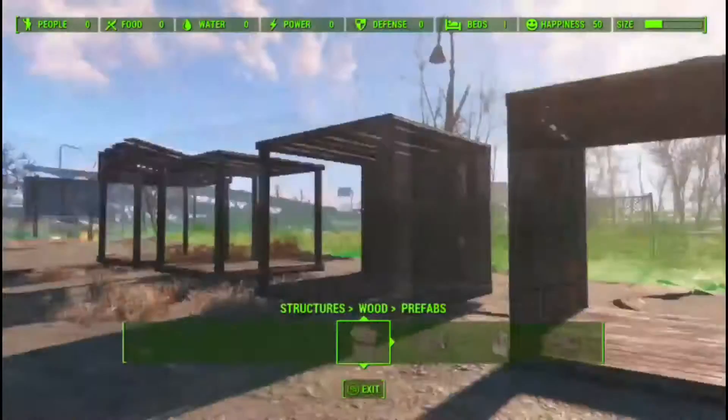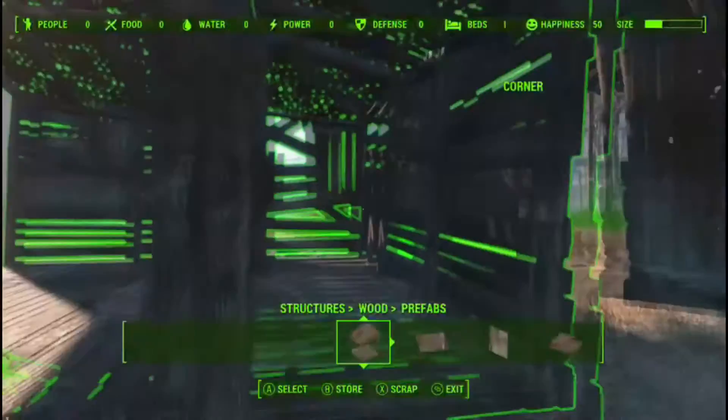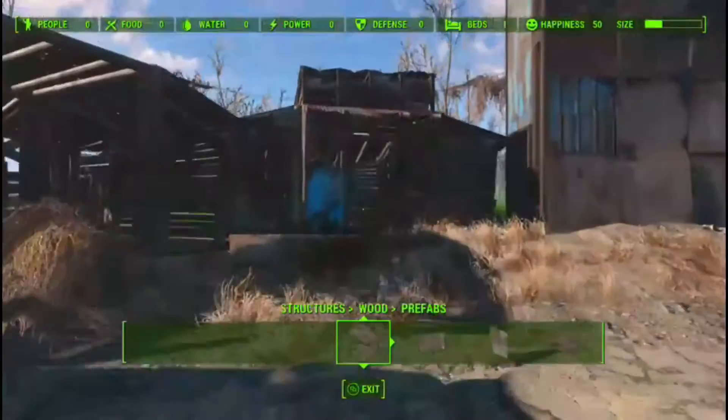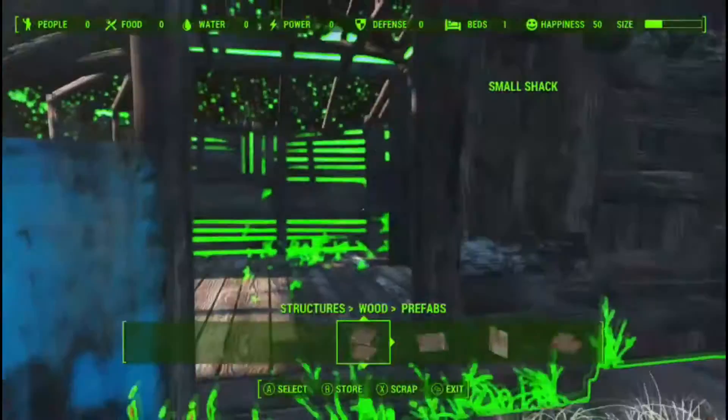You can certainly use those in your buildings or not at all - you can build everything they're doing here on your own. This open prefab has a couple walls already on it, this one uses a shack wall with roof, and this one uses a couple shack walls with roofs and a corner cap. They also have a small building you could just drop down and fit several sleeping bags and a couple chairs - certainly good enough for your settlers. All they care about is having a roof over their heads.